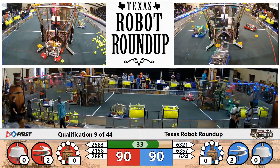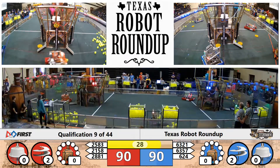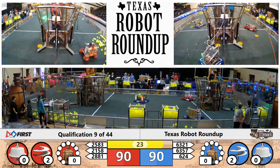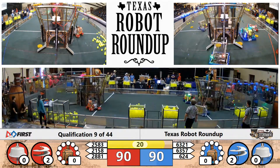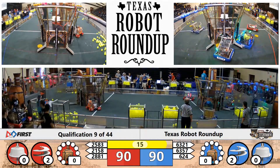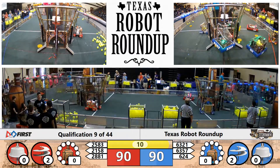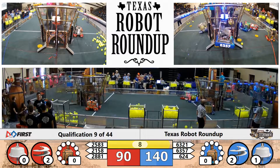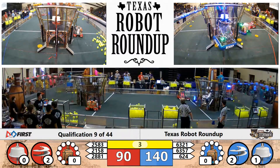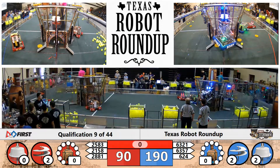6-3-57 looking for the gear, and team 6-2-4 flying across the field, trying to collect from the human player station. 30 seconds left in the teleoperated period. You see the ropes start to come down and drivers look to climb. 6-2-4 pushing 28-81 out of the way and trying to score a gear on that lift for the Blue Alliance — having a little bit of difficulty. 25-83 looking to score and climb for the Red Alliance. And wow, one Blue Alliance robot up already! Two Blue Alliance robots up now. Can they get all three? Not quite, as time expires.